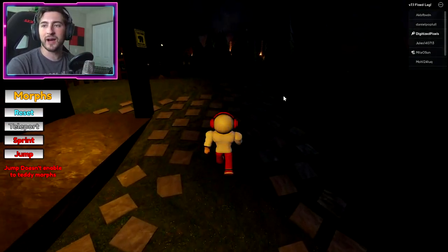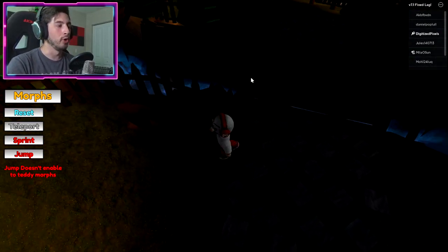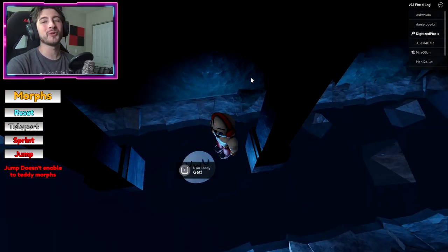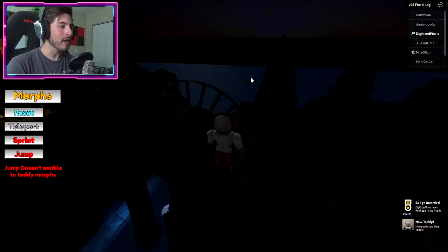Next up is going to be the UwU teddy. As you know, UwU teddy is going to be right here underneath the bridge — drop down and there it is! UwU, ta-da! I think we can — yep, we can climb back up.